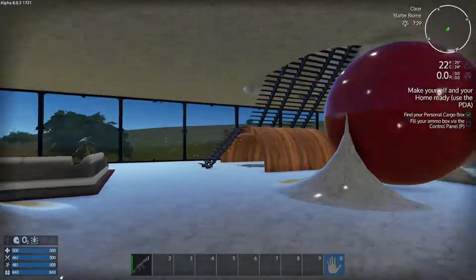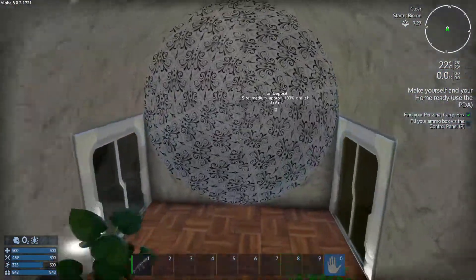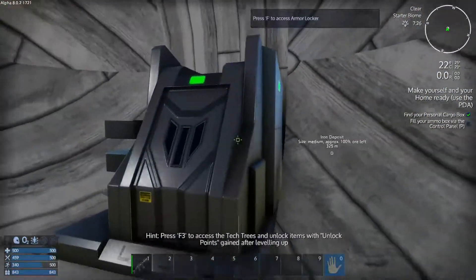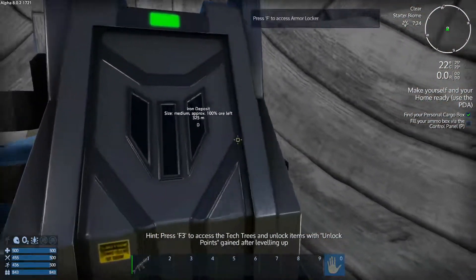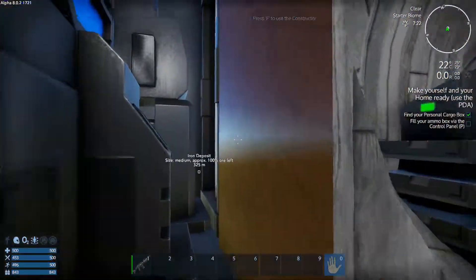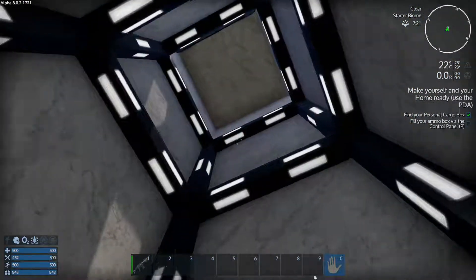I think it was upstairs. So I'm thinking in this one I'll retrofit stuff but I don't think I'm going to build anything from scratch. Looking at an indicator on my map, I think this is where it's telling me to go, but it has to be a console or something.